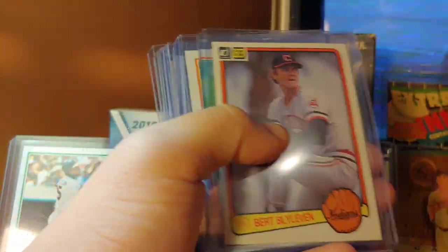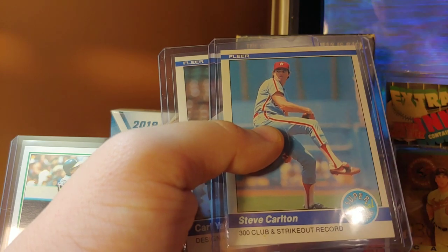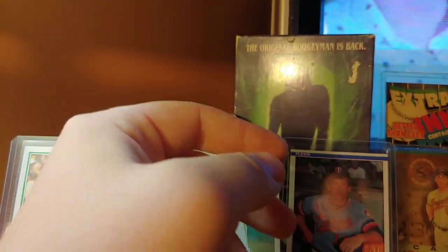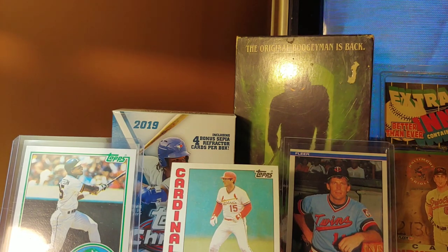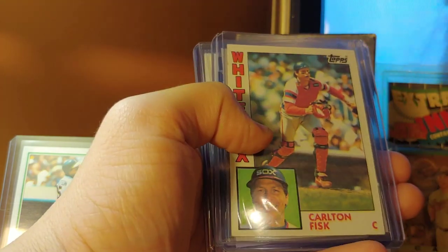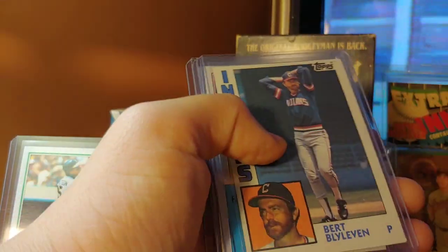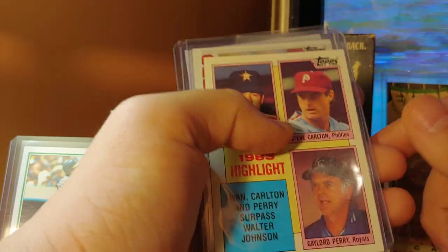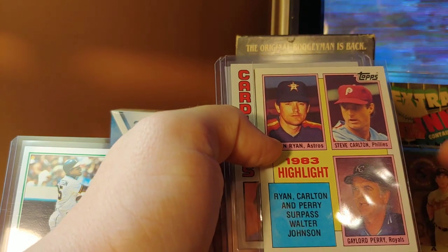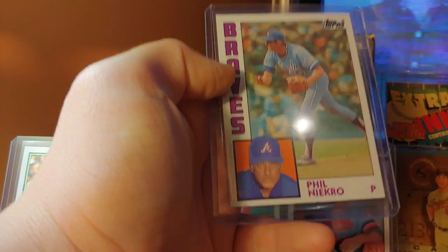Dennis Eckersley, Mr. Cheese Man, Bert Blyleven, Tim Raines, Jim Palmer, Mike Schmidt, Dave Winfield, Lee Smith, Steve Carlton super special superstar special — looking like a granddad, that's a long career, boy. Don Sutton '84, Reggie Jackson '84, Tony Perez — that's for you, Cody. Carlton Fisk — I PC him whether he's on the White Sox or Red Sox. Another Fisk. Bert Blyleven. Nolan Ryan, Steve Carlton, Gaylord Perry — this is nice. Ozzie Smith — super clean. I love this card. Love Ozzie Smith. And a Phil Niekro looking awfully menacing.